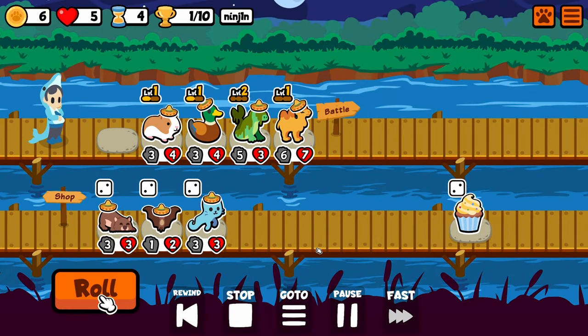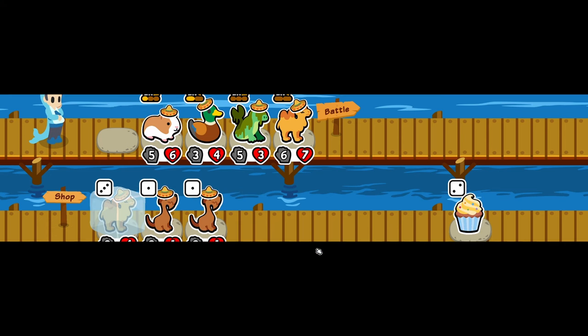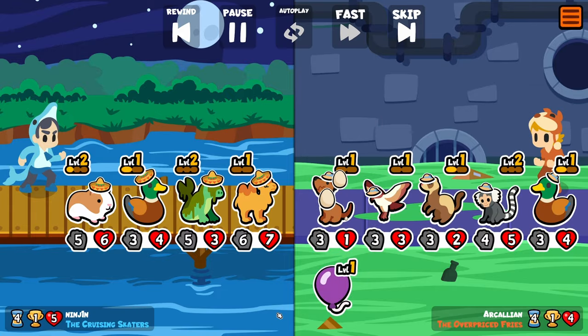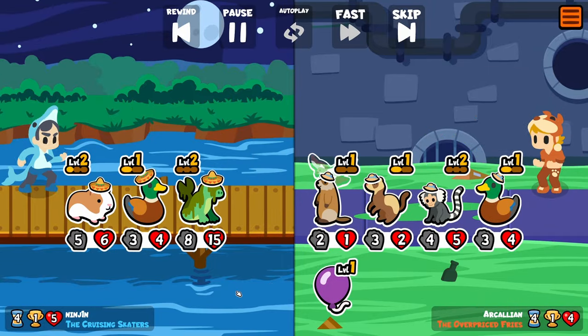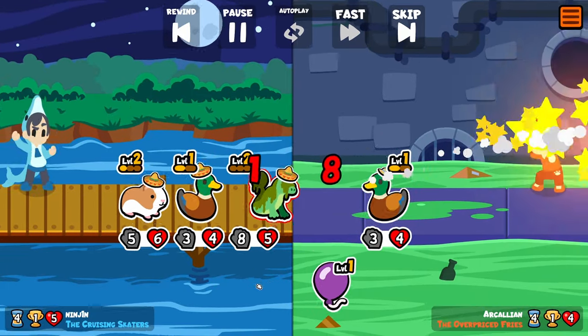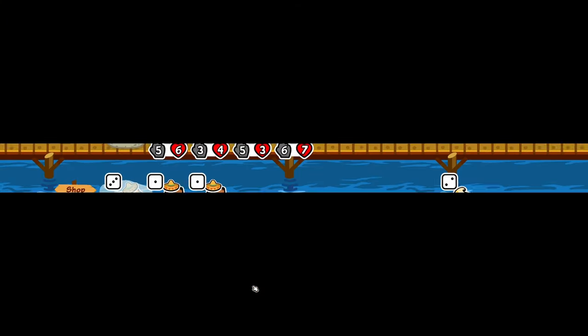Now I'm speedrunning leveling up so I can get more camels. As you can see, we already got another one. Hopefully we can level it up as early as possible. Pets like this where it damages low will help the pet on the back of your camel to become extremely strong, which will carry you through the early game.